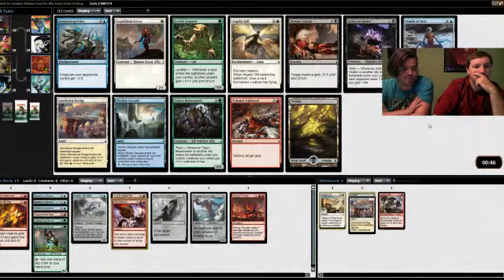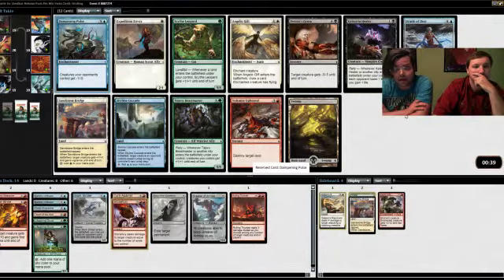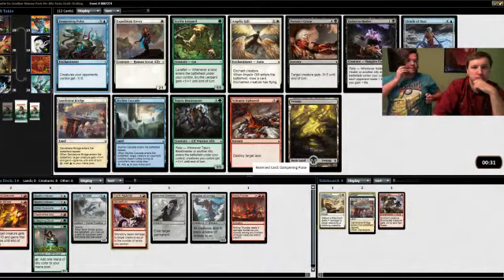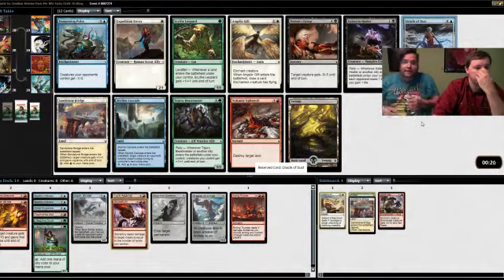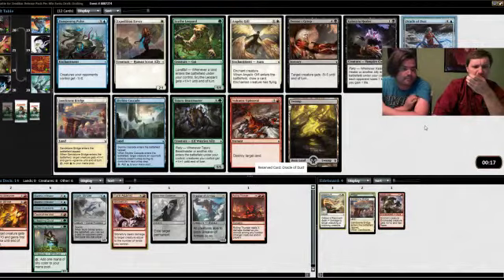I think it's too late to go into black. I think we should take Dampening Pulse or Oracle of Dust. I like that Oracle of Dust lets us process, but Dampening Pulse is a much more powerful card than a lot of people give it credit — it makes all the Scions 0/1s, takes off a lot of power. It's very good against big ramp decks. We also don't have many four-drops.